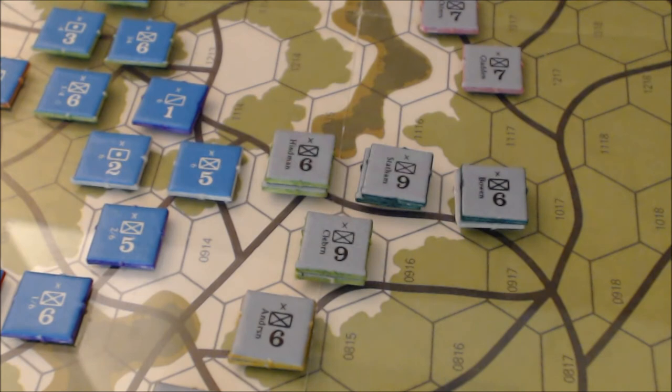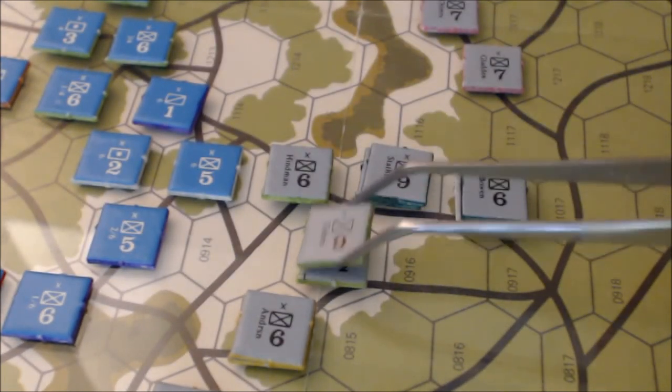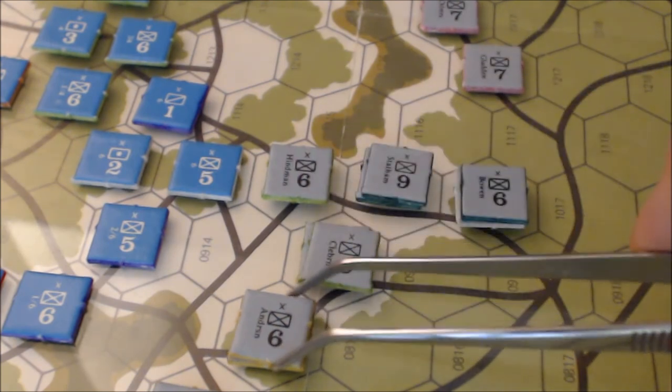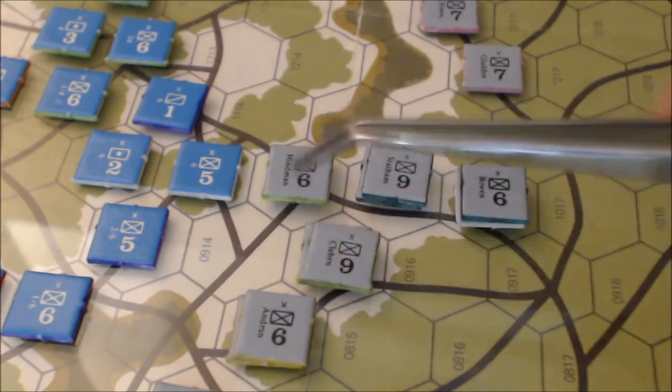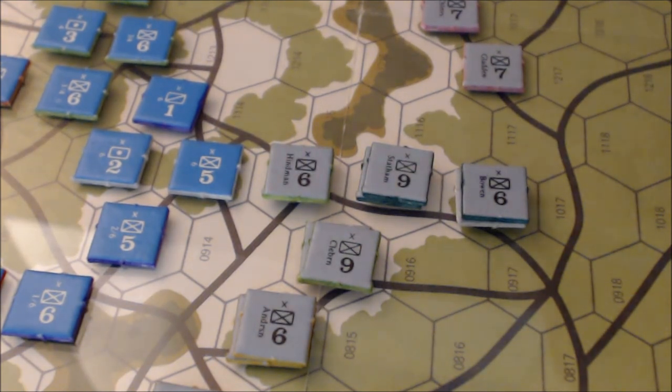Here we are at the end of Confederate movement on turn two. We're going to do one attack this turn — I'm going to attack this Union five-strength unit. Attacking with 15, plus two artillery units at four and one, that gives another five — so 20 total. Twenty to five is a four-to-one odds attack. We roll a two at four-to-one, which is very good — it forces the defender to retreat.